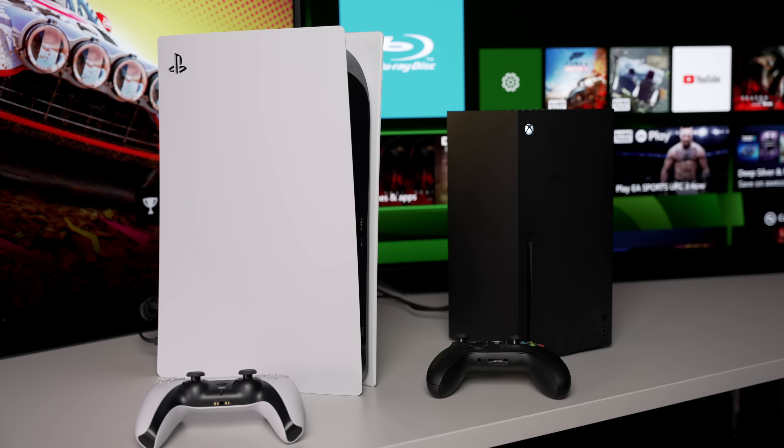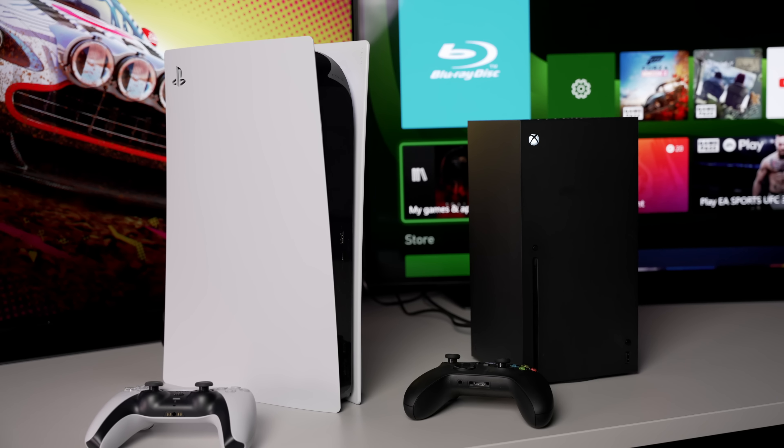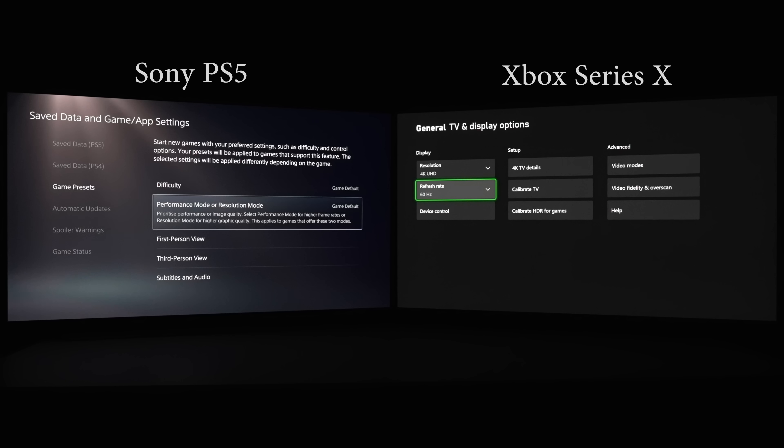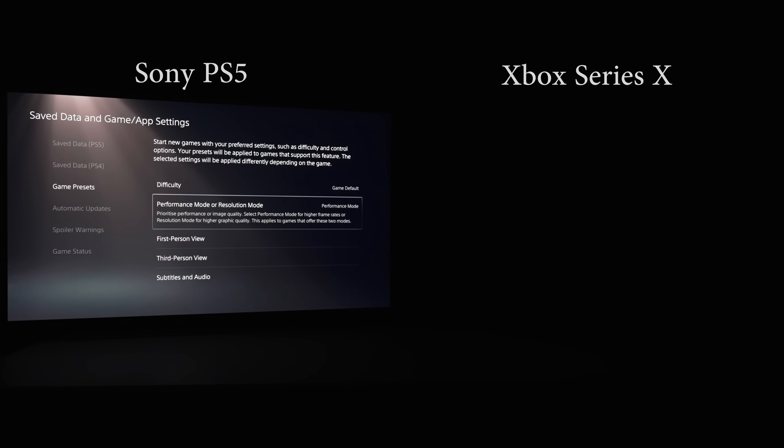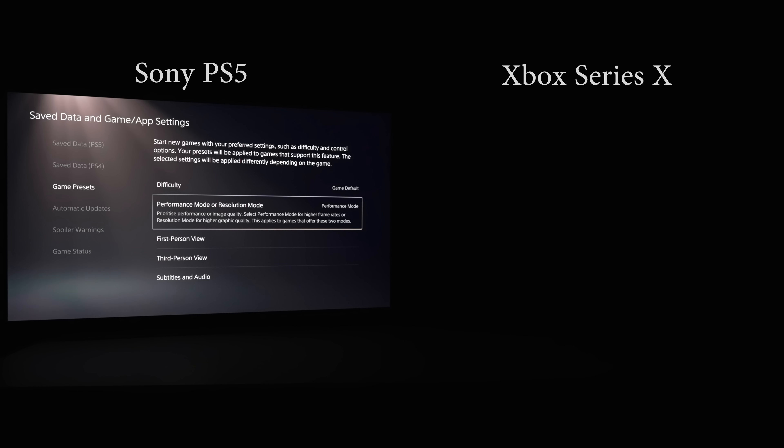Hello everyone, my name is Vincent Thiel, and here I have a Sony PS5 and an Xbox Series X hooked up to two LG CX or C10 OLEDs which have been calibrated in game mode. The PS5 on your left is set to performance mode which allows for 120fps output if supported by the game, while the Xbox Series X on your right is set to output 4K UHD at 120Hz on a console level, which means all games will be output at 4K 120fps.